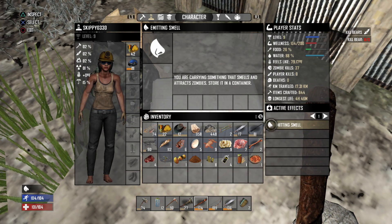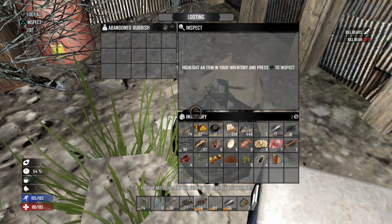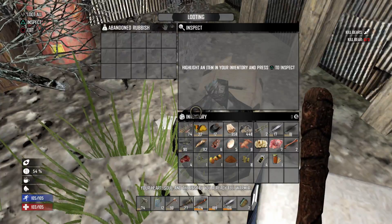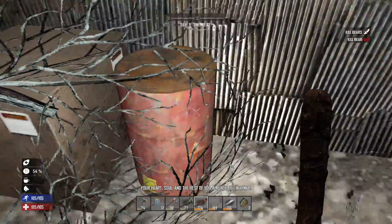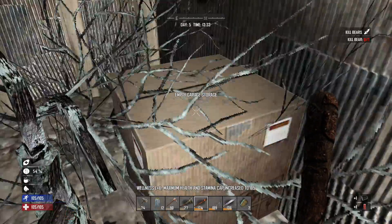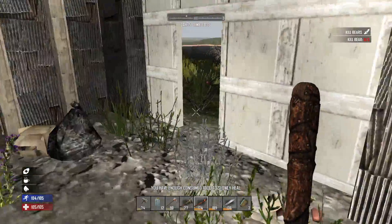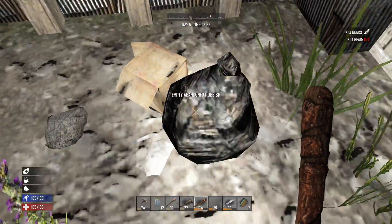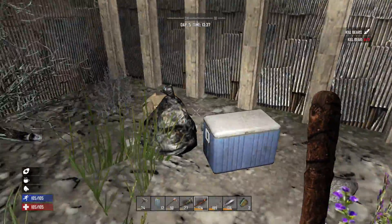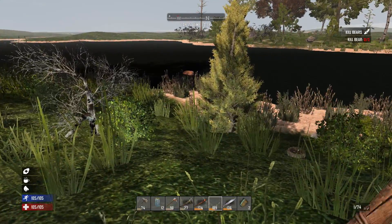Okay, we're at 28% food — I'll go ahead and eat that, and it'll actually raise our wellness as well. Holy crap, it's really quiet outside today, which is kind of concerning. Oh look at that — a brass radiator. I'm not going to scrap that down because we're pretty close to home, and those break down really well in the forge. You lose quite a bit if you scrap down the radiators — I only do it if I ever have to.